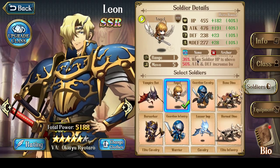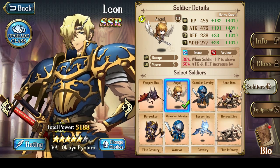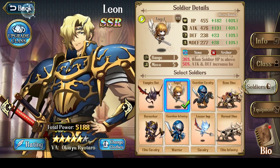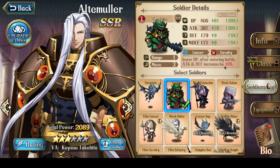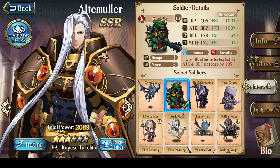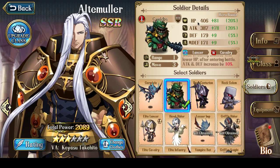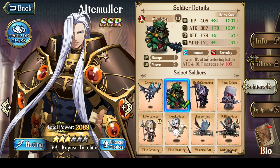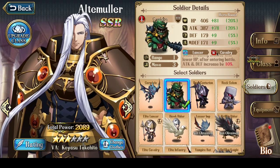His first Bond can increase all stats by up to 10%, and his third Bond increases hit points and attack, maxing out at 15%. So that's an additional 15% hit points and 15% attack. The total of all these additions means Alte Muller increases hit points by 40%, attack by 40%, defense by 10%, and magic defense by 10%. This is the same as Leon: 40-40-10-10. It's not a tank Soldier Boost, because increasing attack means it's not meant for tanks — most tanks increase hit points and defense, not attack.